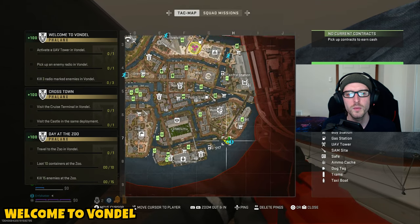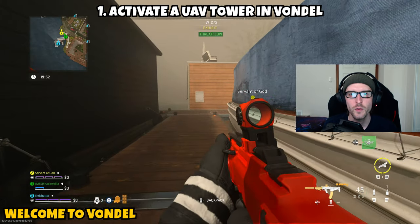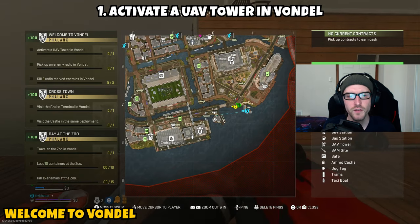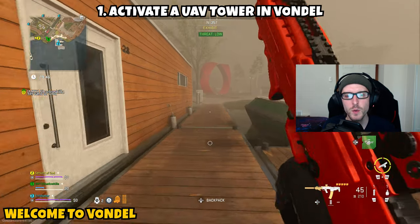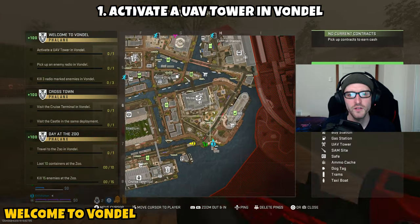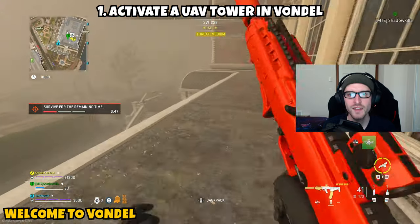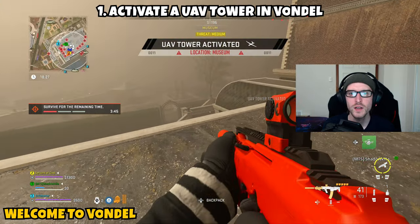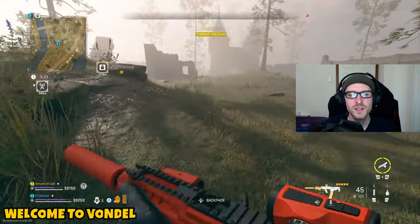First up we have 'Welcome to Vondal' — this is a three-parter. Part one asks you to activate a UAV tower in Vondal. Once you infill into the map, open up your tac map and locate one of the UAV towers. Ping it, head over to it, and activate it. You can actually spawn pretty close to one at the beginning of the match, so part one should complete quickly.